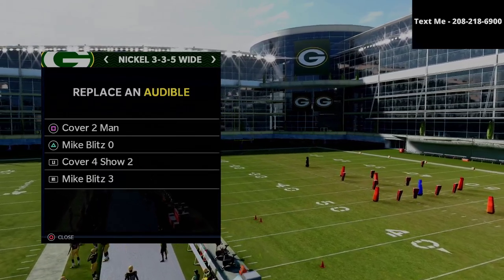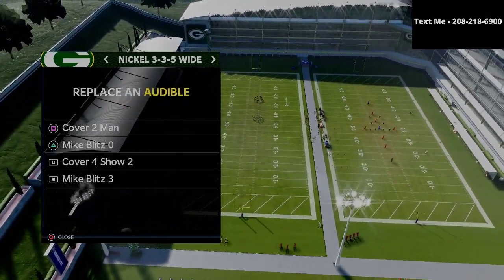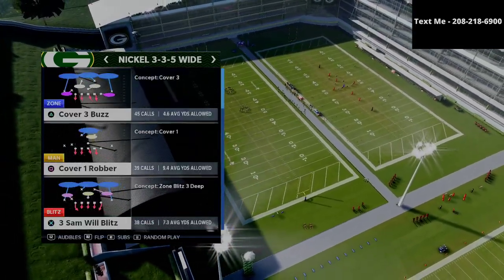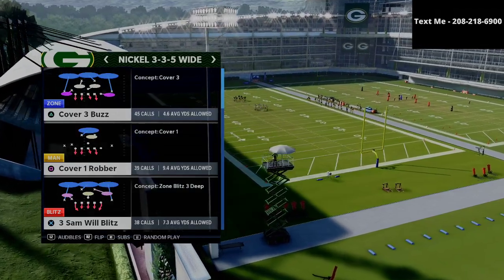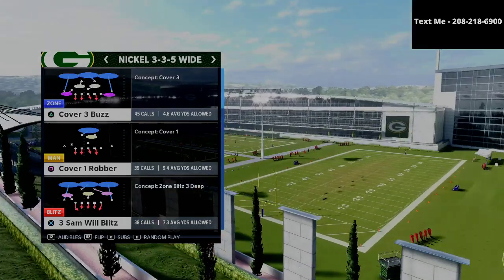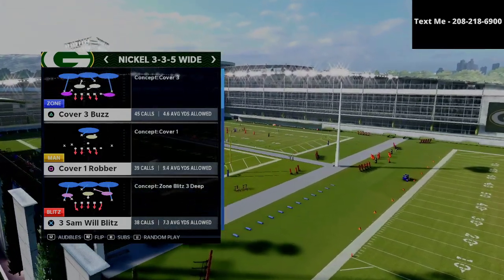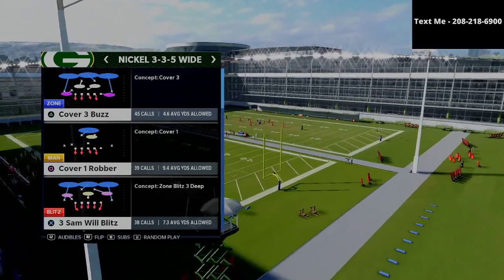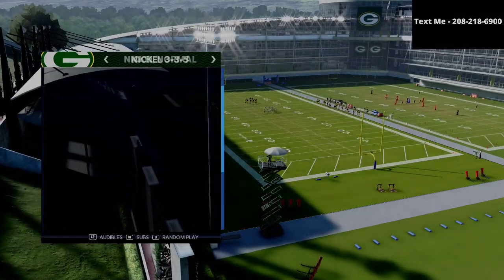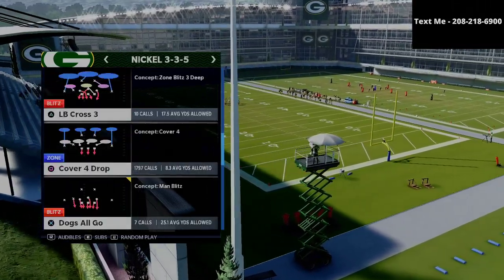What I've done is I've put the cover four show two in my audibles in this Nickel 335 wide defense. Now if you want to get my entire 335 wide defensive guide that literally walks you through all the blitzes, all of the coverage schemes, all of the match defenses, zone drops, and how to defend every formation in the game, I'm going to put a link in the description for you to go get that. That full defense is just $15. But in today's video, we're just focusing in on one of the setups against the gun bunch.